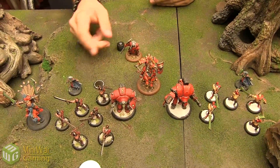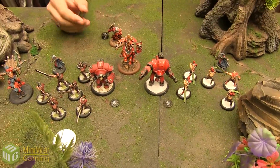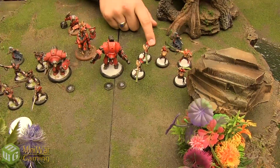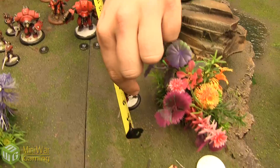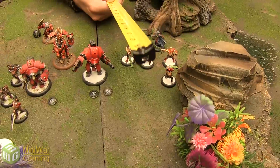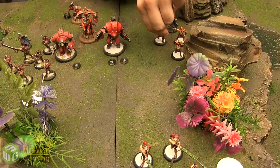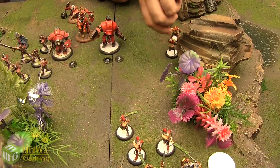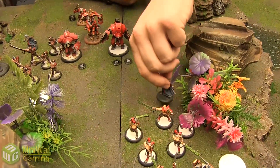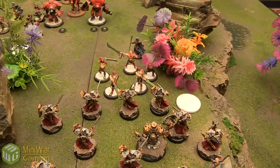Khador Turn 2. Butcher goes back up to full focus, upkeeps Iron Flesh, and powers up. I allocate one more focus to my Decimator. Then I declare a charge with one unit of Doom Reavers — he charges up to right there. Everybody else runs to keep up. One charge attack against an Errant — defense 12, looking for a 5 — nailed it! Charging Weapon Master, 4 dice damage — he's gone.